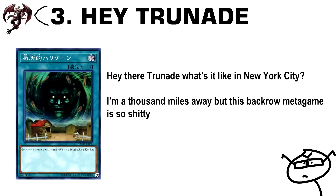Number 3: Hatred Aid. Return all set traps and spells to the hand. If you're worried about lots of back row but not Floodgates, this is a fantastic card for going second that lets you open up OTKs.